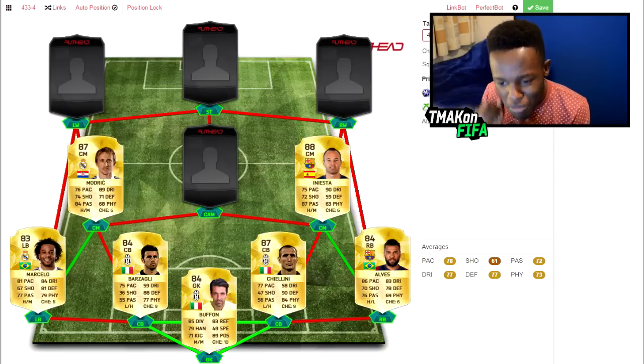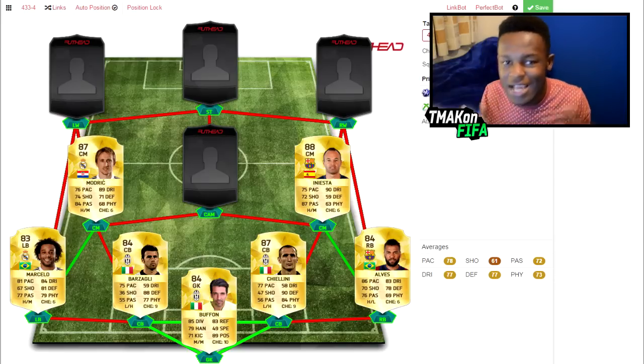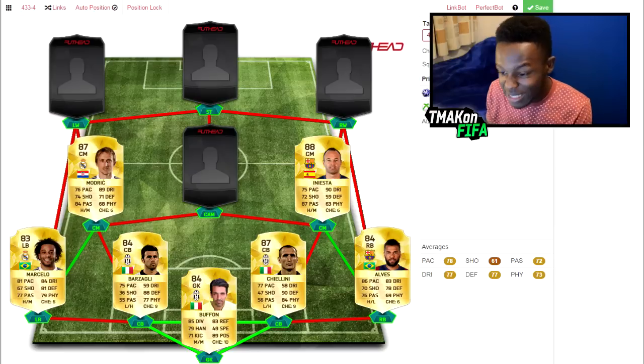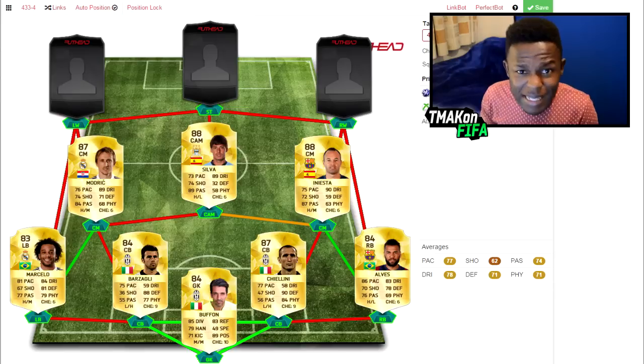Onto my center midfielders, we have Modric and Iniesta — as you can see we've already got a bit of a two-league hybrid going on. Modric has always been OP: 87 rated, 76 pace, 89 dribbling, 71 defending, 84 passing, and 74 shooting. On the other side we have the maestro that is Iniesta — the legend of passing, he is freaking OP. There's no way I can make this squad without him.